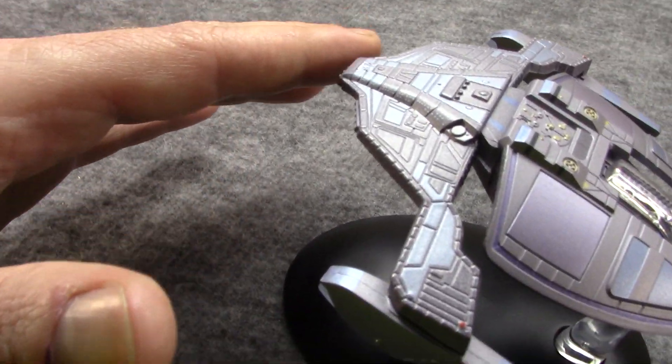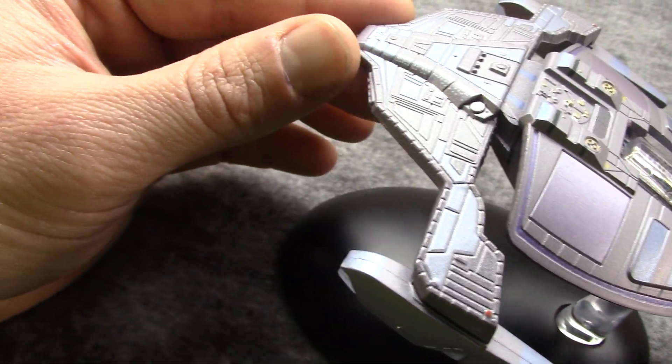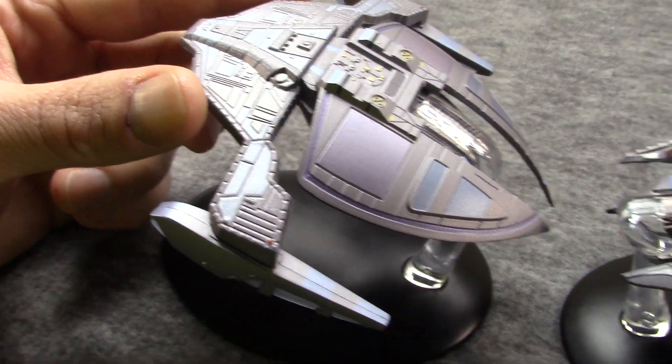One other tactic the Jem'Hadar really liked to do: they were real keen on ramming ships. They had nothing against kamikaze maneuvers with these if it looked like the battle wasn't going their direction.